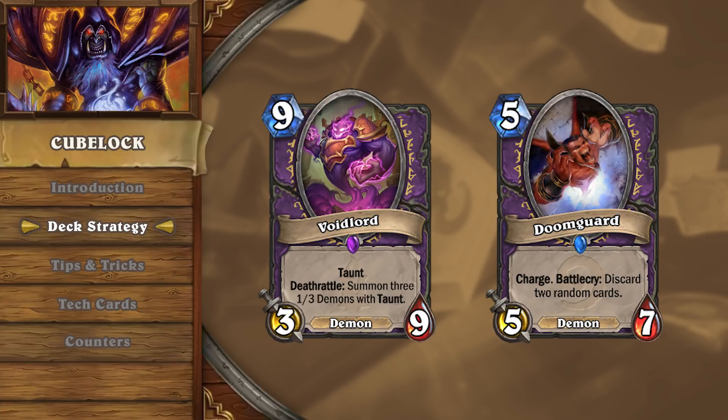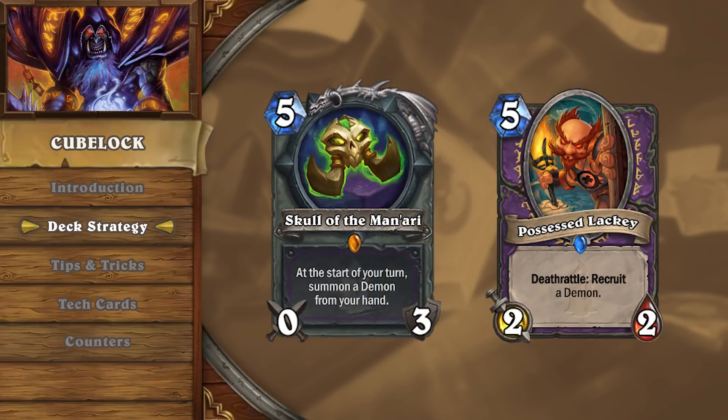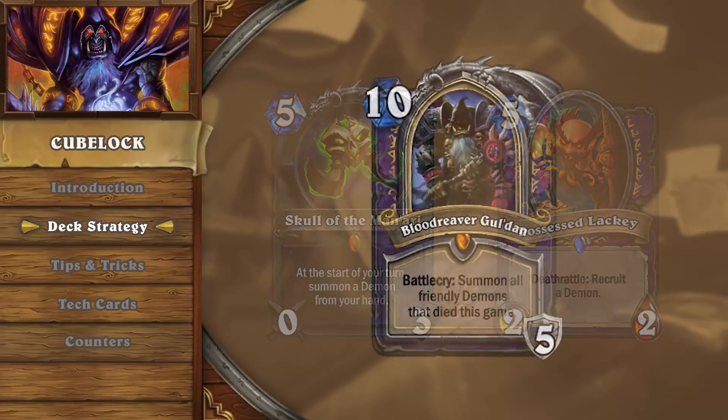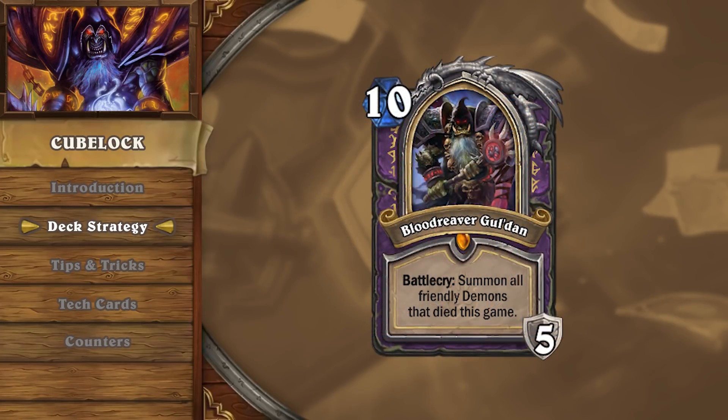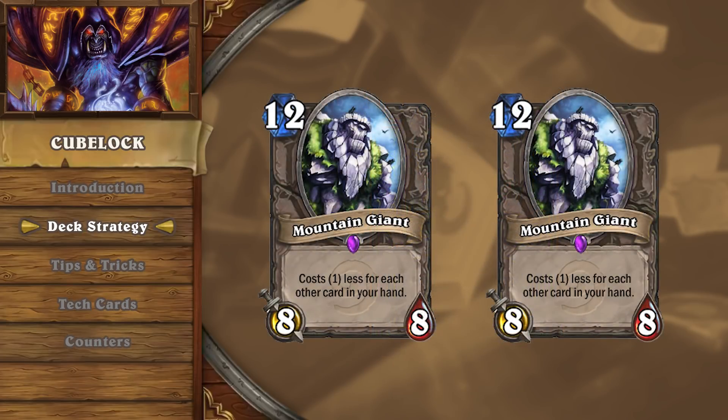Aggro decks typically cannot answer an early Voidlord unless they tech and draw a Spellbreaker. Against control decks, you typically want to prioritize mulliganing for cards that let you cheat out your demons, such as Skull of the Man'ari and Possessed Lackey. In some slower control matchups such as Warlock mirrors, you should also look for Bloodreaver Gul'dan, as this card allows you to change your gameplan into fatiguing your opponent. Mountain Giants are also another strong card to look for in the opening hand, as slower decks like Raza Priest struggle to deal with them.